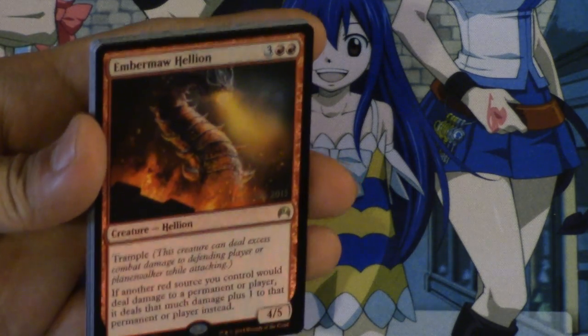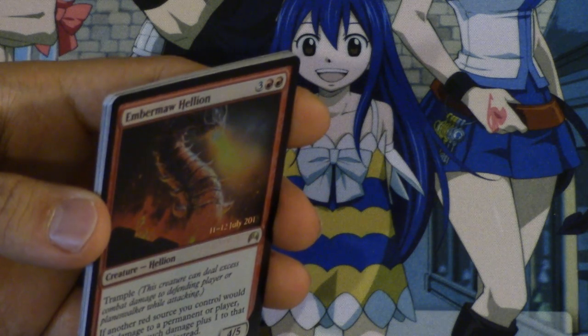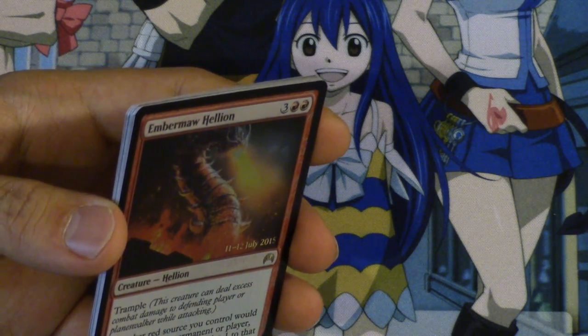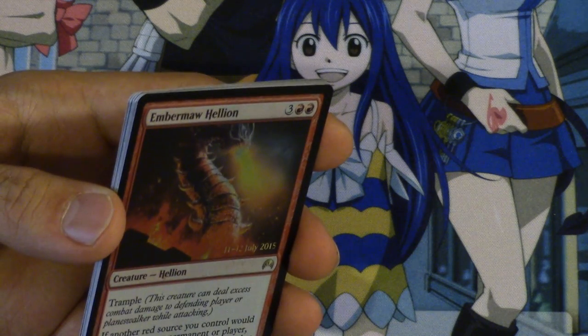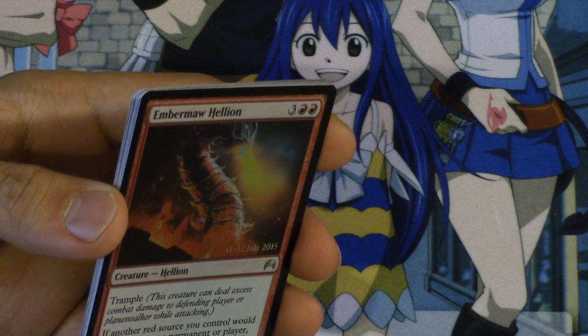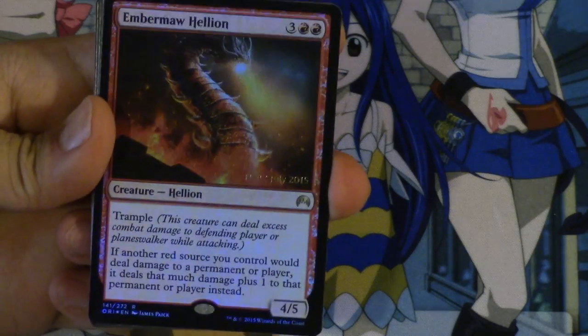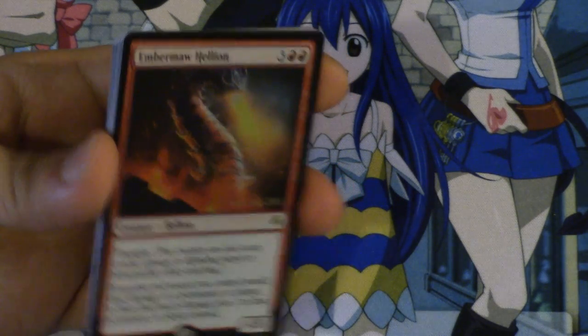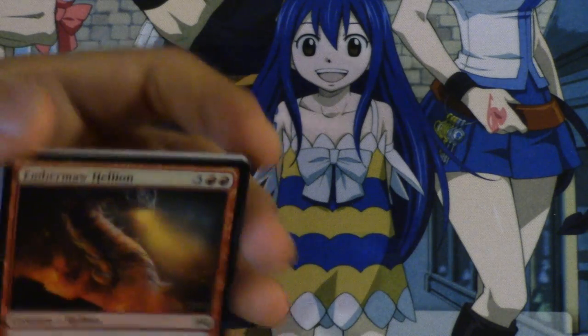Here's a tip: if you can get your pre-release kit for about $20, which is what my local store sells it for, you're doing very well. You're getting six packs at a great price, you get extra dice you can sell or trade for a dollar, and you get a chance at a foil — which could be a Goblin Piledriver.